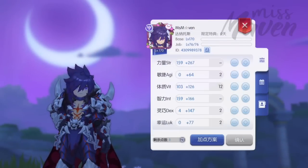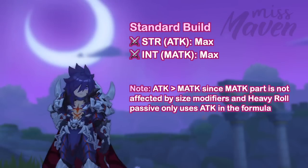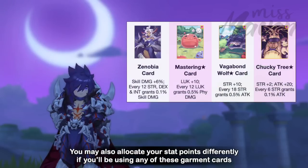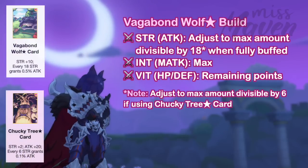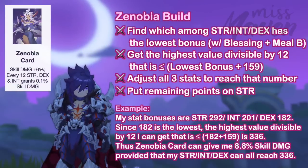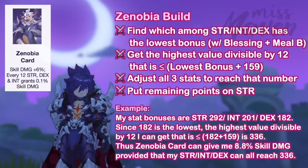For attribute point distribution, max out both strength and int since these are the principal sources of attack and magic attack, which are both essential in increasing the sword form skill combo damage. Then put the remaining points on vit for survivability. However, you may also allocate your stat points differently if you'll be using any of these garment cards. If you'll be using a Vagabond Wolf star card or Chucky Tree star card, then max out strength to boost your attack percent. For Mastering star card users, you can max out luck to increase physical damage. There will also be a new MVP card added in a future update called Zenobia Card, which will boost skill damage by 6% and an additional 0.1% for every 12 points of strength, dex, and int. I think this card will be the best in slot for Thanatos.